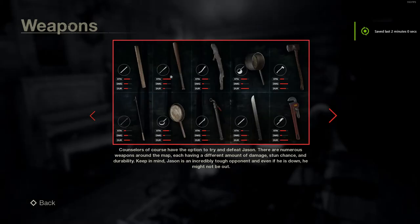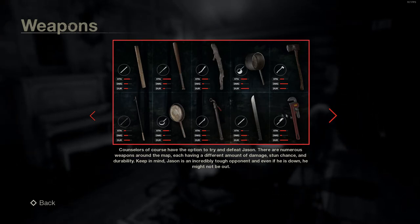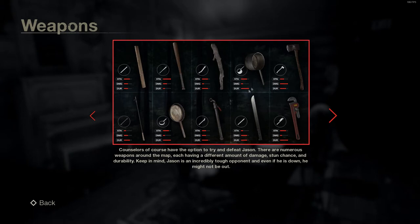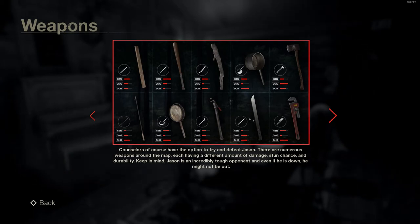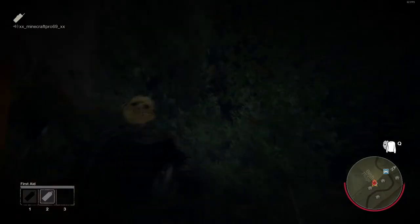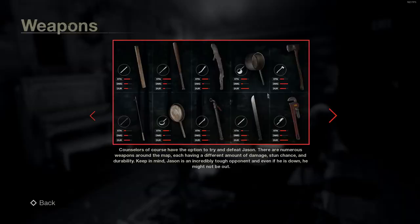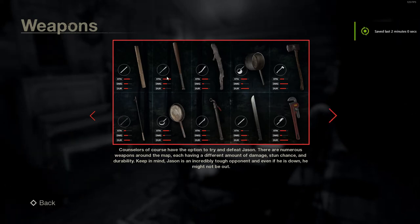Melee weapons are used for stunning Jason and defending yourself — there are a total of 10 melee weapons in Friday the 13th. Durability determines how many hits the weapon can do before it breaks, also influenced by luck and perks. Damage and Strength determine how much damage is dealt to Jason; when Jason has taken enough damage, his mask will fall off, setting up for killing him later. Stun determines how likely the weapon is to stun Jason — the baseball bat has a 100% stun chance and is recommended for stunning.